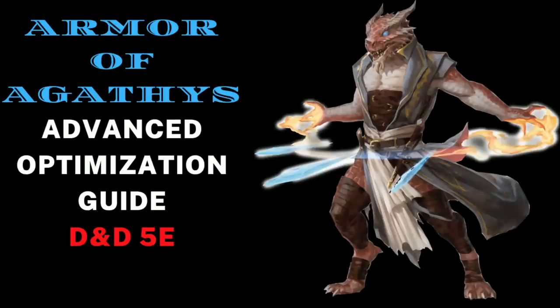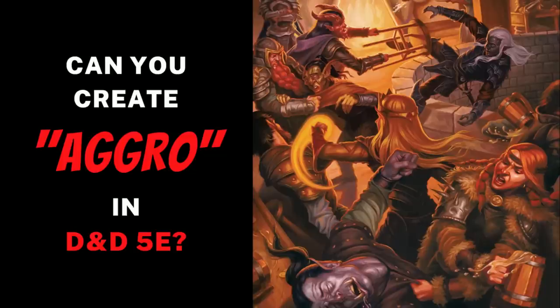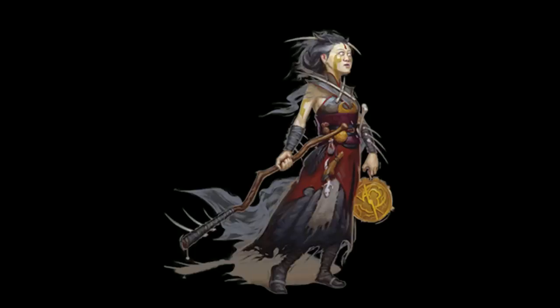Hey Optimancers, Chris here. In my past couple videos I've been talking about making a character that focuses on Armor of Agathys. I've talked about how to manipulate the damage type of the spell, how to draw melee attacks to trigger the damage portion of the spell, and how to maintain those temporary hit points so we can trigger the damage portion of the spell multiple times.